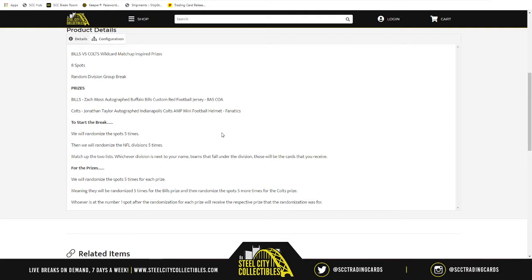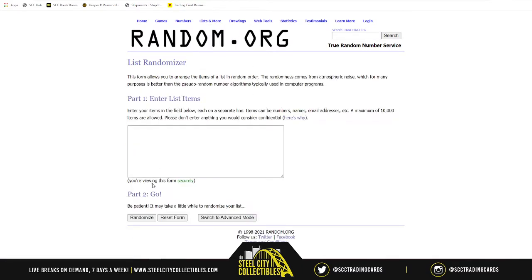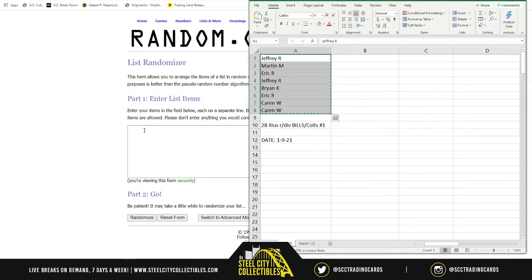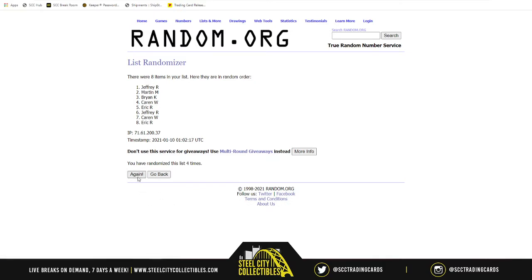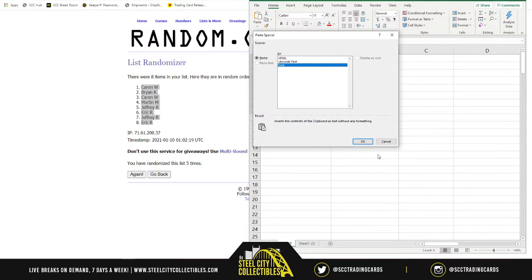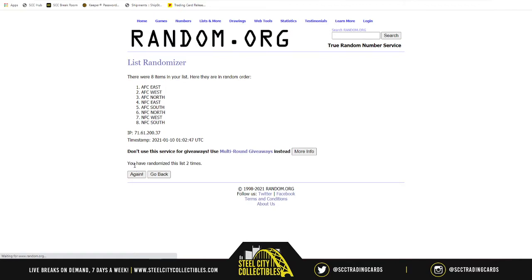If you're really lucky and the odds are in your favor, you have a chance of walking away with both prizes. Now with all that out of the way, let's get this going. We take our eight spots and randomize five times — one, two, three, four, five. Karen is on top, Eric on bottom. Now let's get our divisions: AFC North, South, East, West, NFC North, South, East, West — randomized five times. NFC East on top, AFC East on bottom.